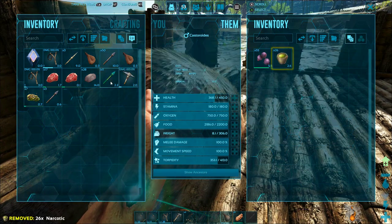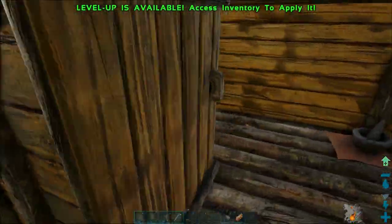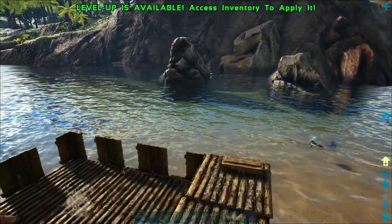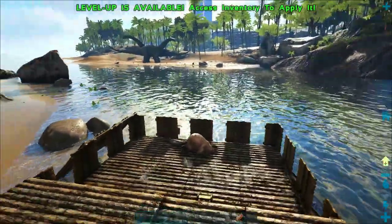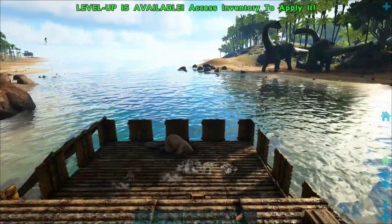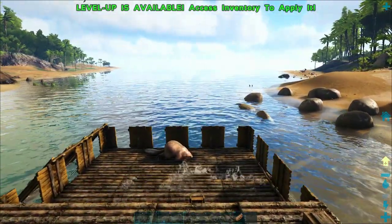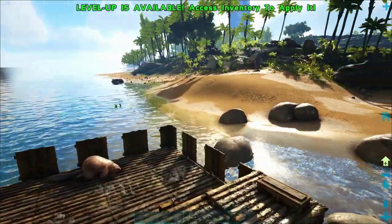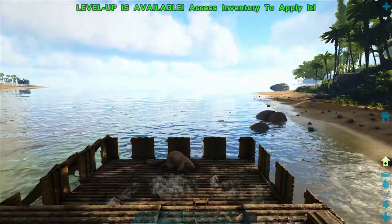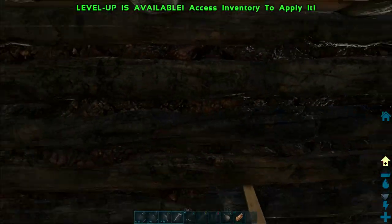One nice thing about beavers is if they're not mad at you, you can just walk right up and check their level. We're going to drop a bunch of mejoberries, which tame him up faster than normal. Here's a tip when putting narcotics on a dinosaur: instead of putting the whole stack on at once, put a couple on, use those, then put some more on. If you put the whole stack on and the dinosaur wakes up, it will run off and all your narcotics are gone. Just use a couple narcotics at a time and replenish as you go.